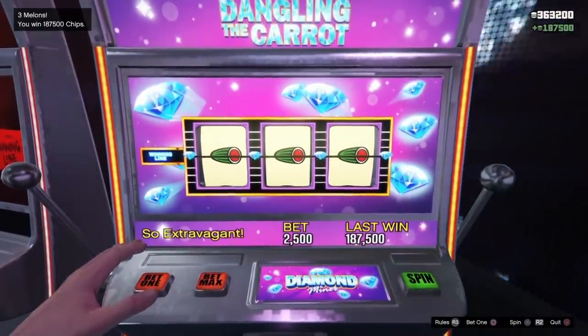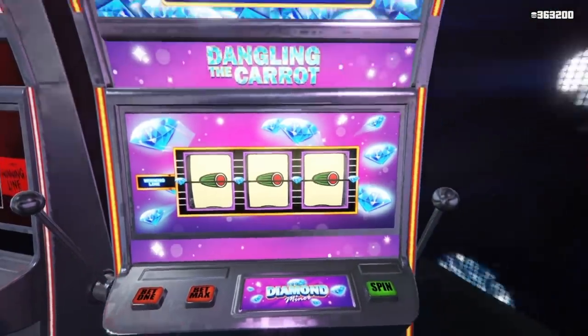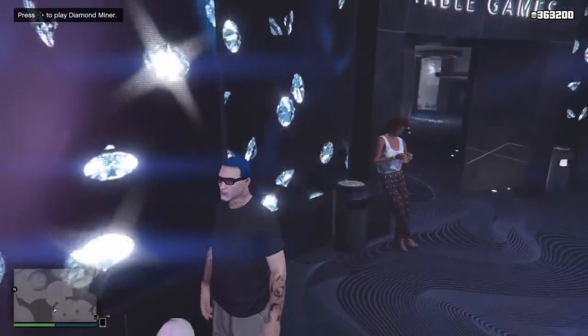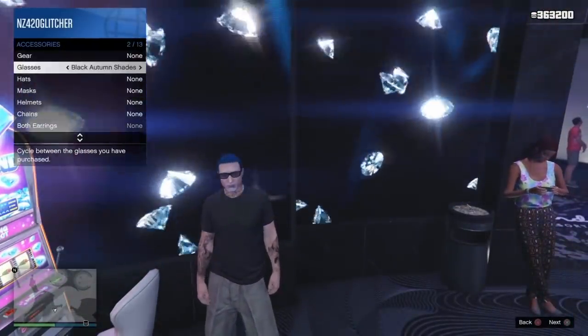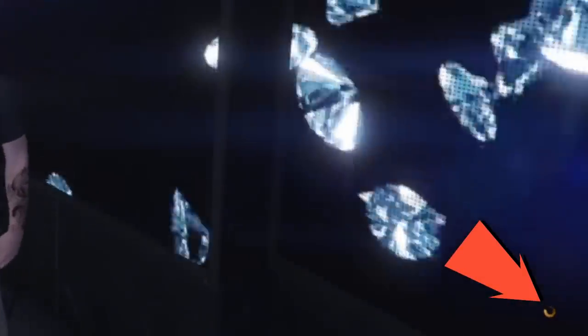Keep spinning until you win big again. As you can see, I won 187,500 chips. After you win big like that, stand up and hold your interaction menu. Go down to Style, click on Accessories, change your sunglasses one time, then back out. Look at the bottom right corner and you will see the yellow save circle - once you see that, you're good to sit back down.